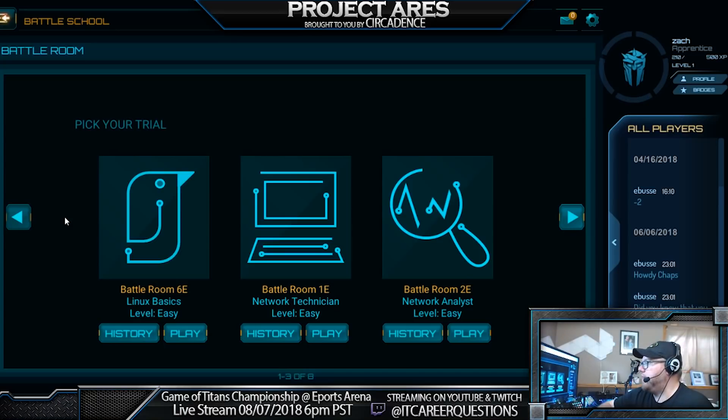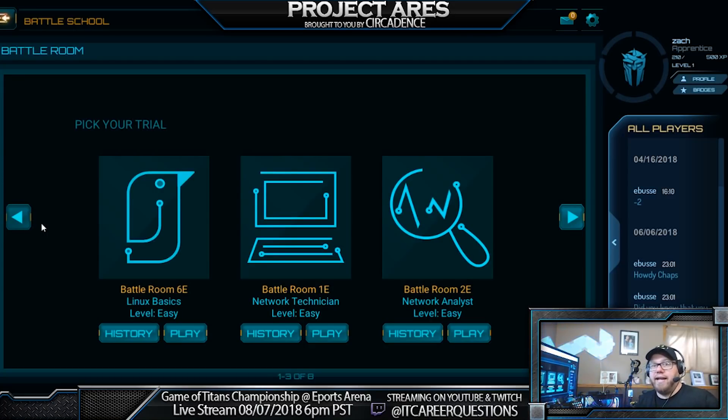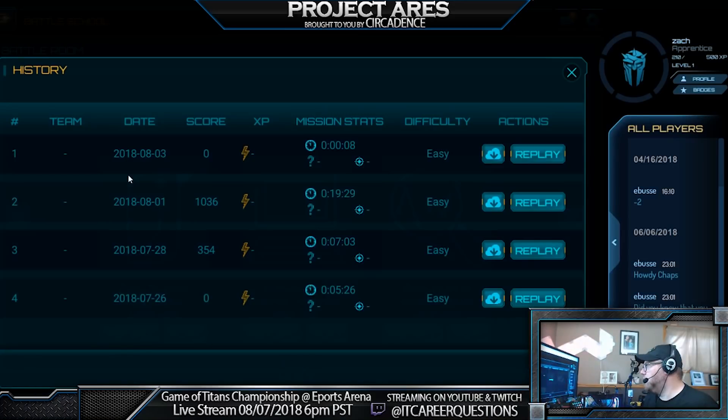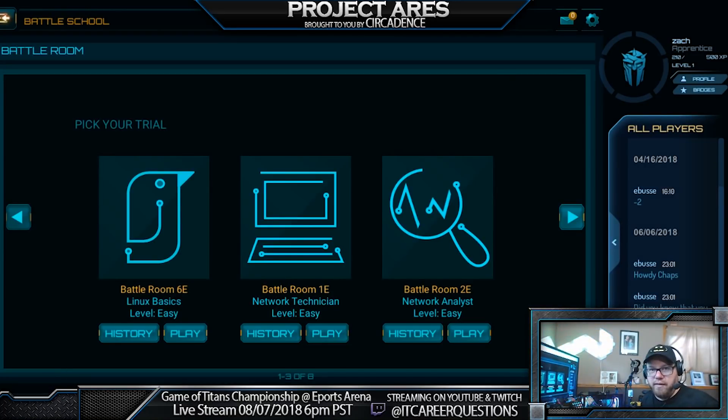The battle room is probably my favorite part of the battle school. You have Linux basics, network technician, network analyst, and more. It gives you a mini mission that teaches core concepts of Linux basics, how commands work, and why you'd need them for cybersecurity. You can see your history and how you did, which helps because as you learn you can take away the hints and try to beat your score. If you can challenge yourself and be excited about learning at the same time, that just makes things fun.